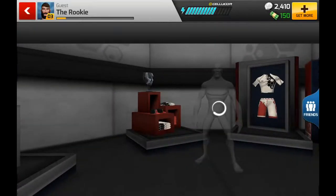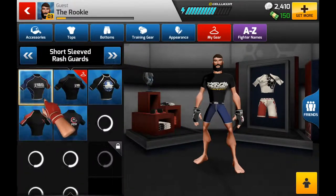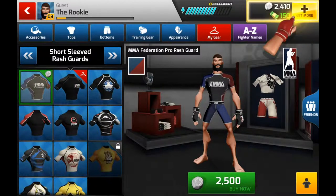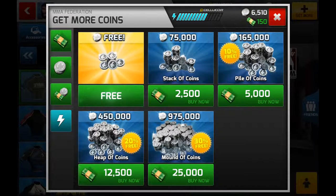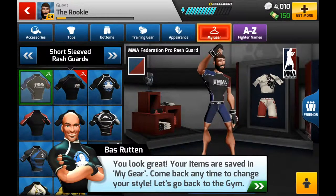Okay so here is the store — click on tops. Navigate to the short sleeve rush guard. This is slightly out of your price range, but the game gives you a bonus to help you out — free cash, I'm not going to say no to free cash! Let's buy that rush guard. Awesome — 'You look great! Your items are saved in My Gear, come back anytime to change your style.' Let's go back to the gym.